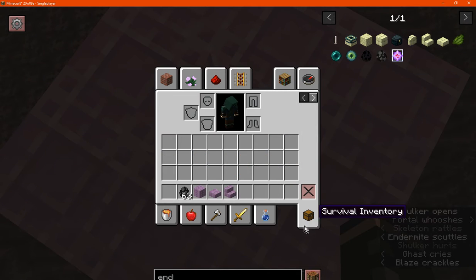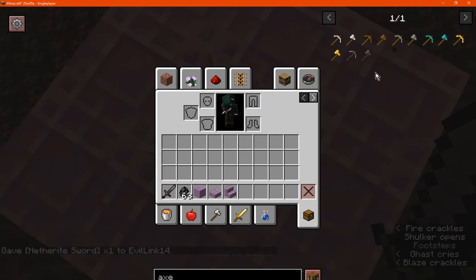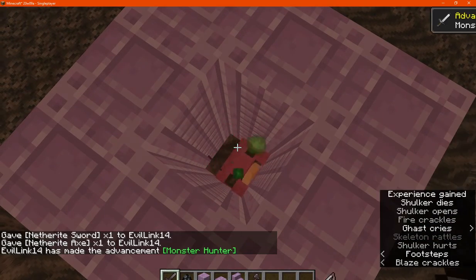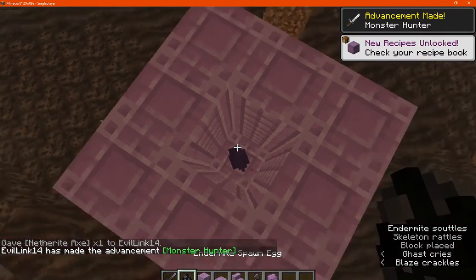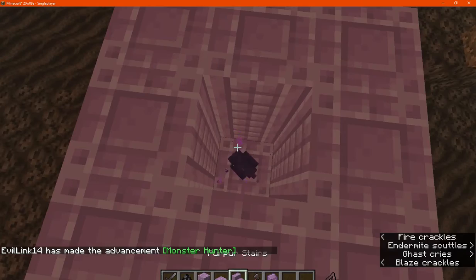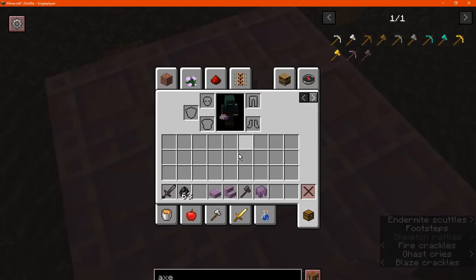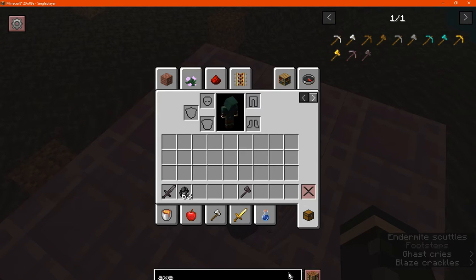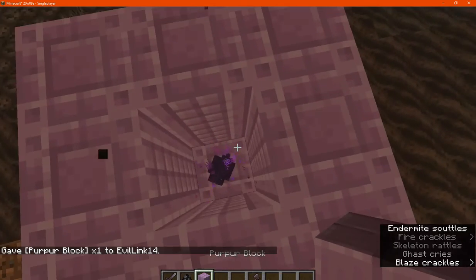I'm going to try a pillar block and see if other blocks actually work. So I'll try a sword or another axe if possible. It seems only regular purple blocks will work — they're not interested in pillars, and I'm assuming they aren't interested in others either.